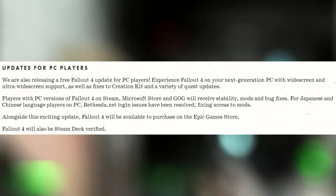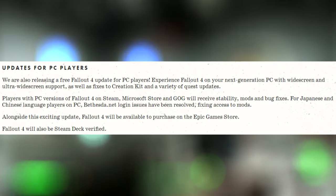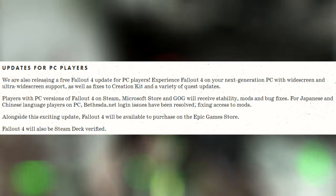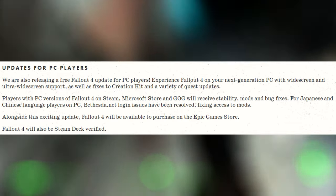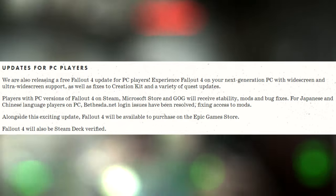Players with PC versions of Fallout 4 on Steam, Microsoft Store, and GOG will receive stability mods and bug fixes. For Japanese and Chinese language players on PC, Bethesda.net login issues have been resolved, fixing access to mods. Alongside this update, Fallout 4 will be available to purchase on the Epic Games Store.